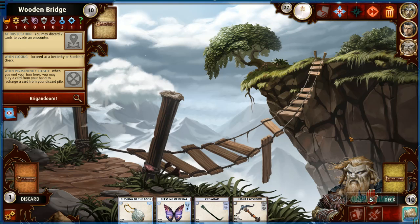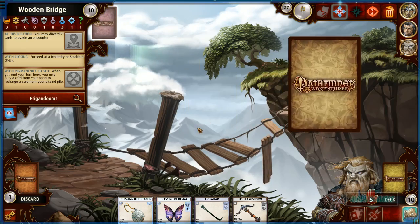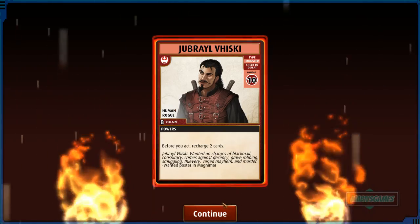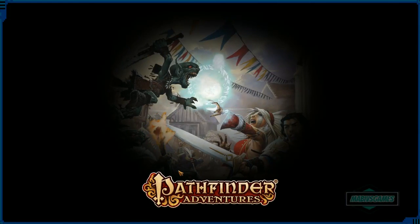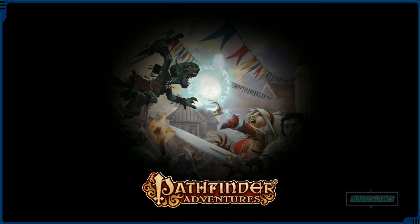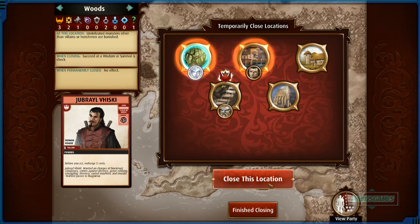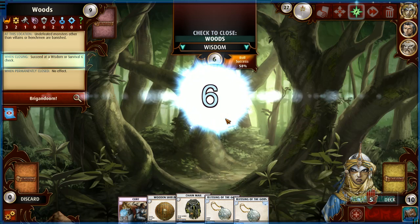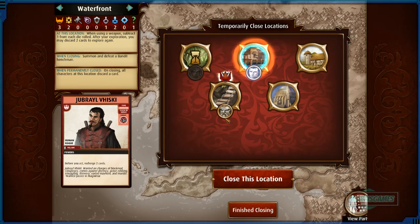The waterfront makes sense — it's like rusty water, negative one. Everyone has a weapon except Kyria. We found Jabrosk Visky — if we kill him we close the area, so I'll use all my blessings to try to win this fight. And wouldn't you know it, he found him again — what a hater. I'll try because in this one it's just a survival check.